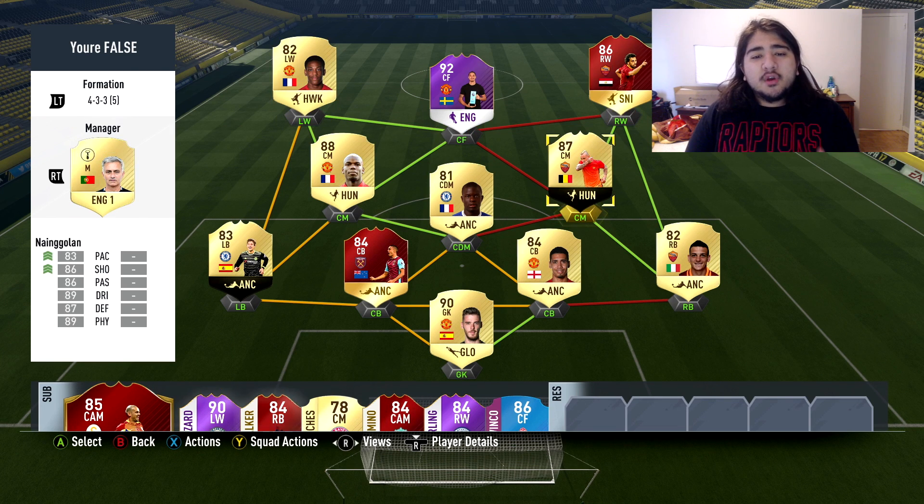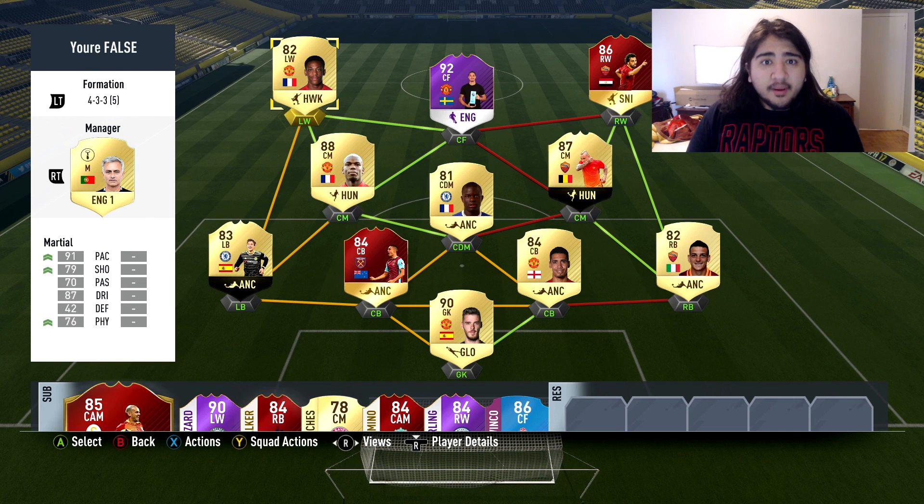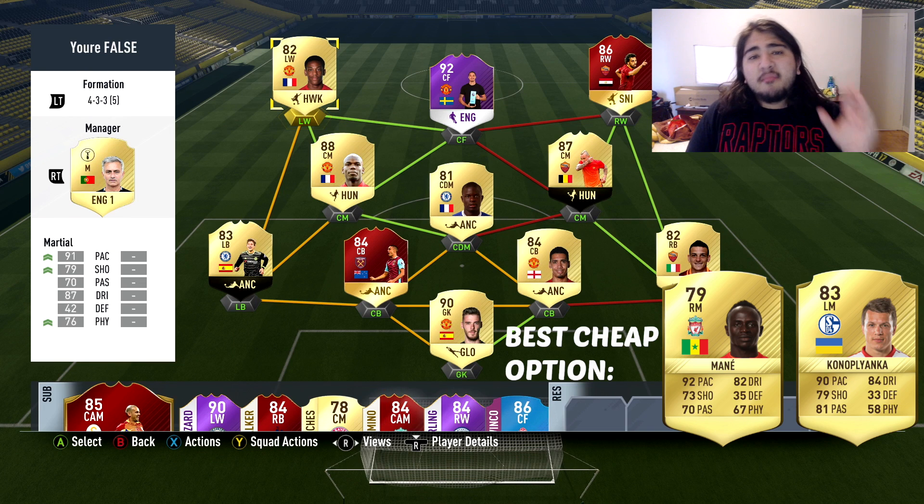Moving on to your attacking trio — starting with your wingers, they must have high attacking work rates. High/high is doable, but preferably high/medium or high/low. They must have great pace, great finishing, great dribbling, and great passing, because a lot of times your wingers in the false nine are going to be bombing down the pitch, doing a skill move or dribble, then passing into your center mids or center forward. If you want the top four stats: high pace, high passing, high dribbling, and high finishing.